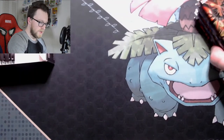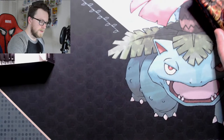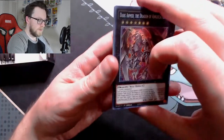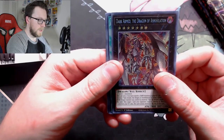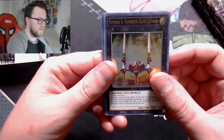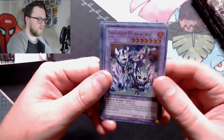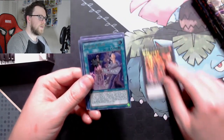I'm going to try to go through these a little bit faster than previous openings. A lot of people have had time to see the set and know what's going on with it. We start off with one of the Shonen Jump cards: Dark Armed, the Dragon of Annihilation. Then we have Psychic Wave, Necroz of Guneryrd, Number 4 Numeron Gate Kafari — this is part of the engine I'm looking for, so this is great — and then Invoked Purgatrio, an excellent reprint for the set.